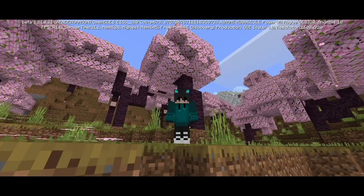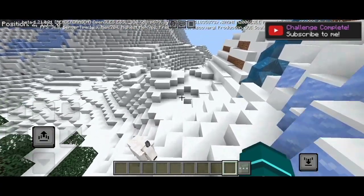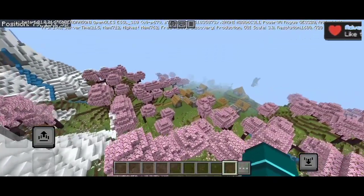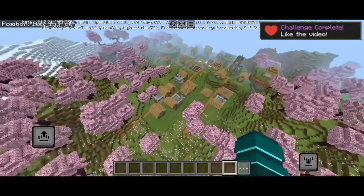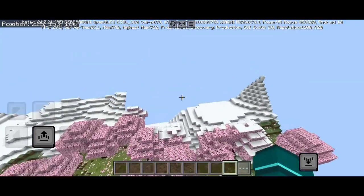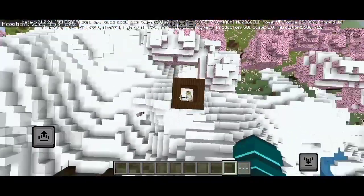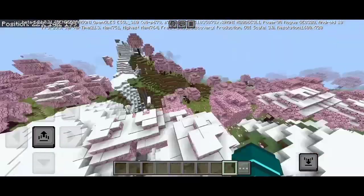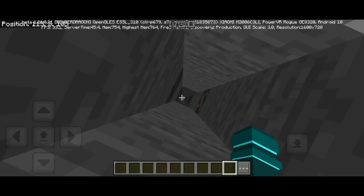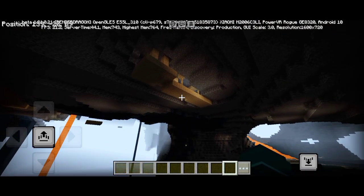चलते हैं next seed पर — पहली seed तो बहुत बड़ी थी, अब चलते हैं दूसरी पर। दूसरी seed आपको screen पर दिख रही होगी। यहाँ पर spawn होने के बाद left side जाओ — वहाँ पाँच-पाँच blacksmiths मिलेंगे जिनमें बहुत अच्छी loot मिलेगी starting के लिए। फिर village के पीछे एक pillager outpost और mineshaft भी है।